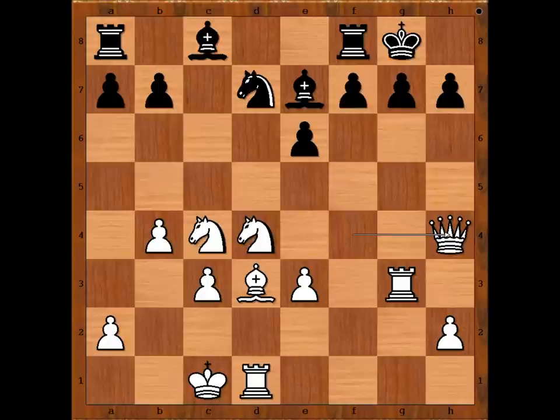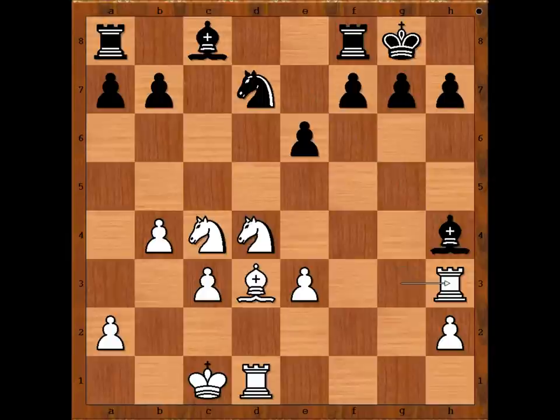Queen takes queen, bishop takes queen, rook to h3, bishop to g5. And we have reached another very interesting moment of the game.